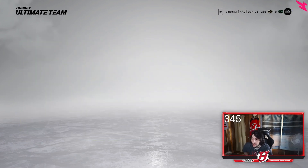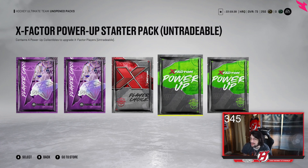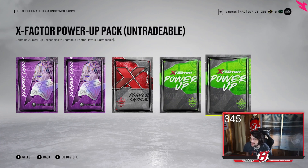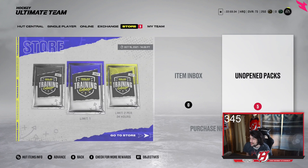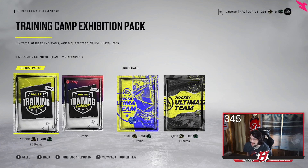There it is — the EA Play event, the store. I've got my pre-order stuff: my Diamond Player Choice pack, my X-factor Player Choice pack, and my X-factor Power Up Starter pack. They're untradeable as well — pretty nice stuff right there.